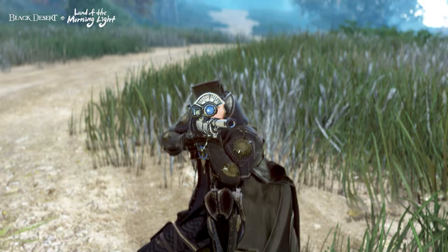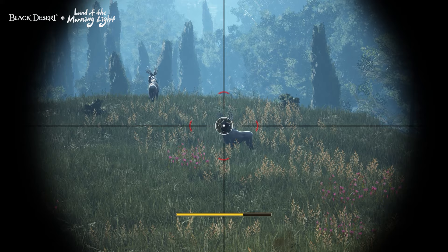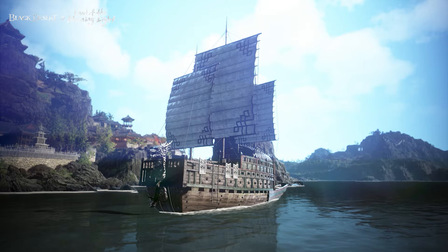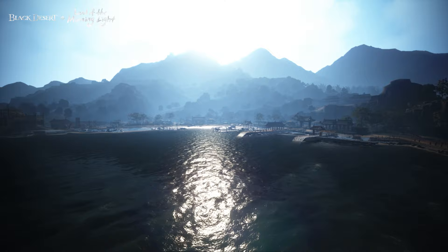Sniper Rifle Hunting also gets some love with The Land of the Morning Light, as the Marnie Sniper Rifle has been added. This sniper will allow you to pick off unsuspecting prey from a distance. The new Hit Register feature will allow you to see exactly where you land your shots. And for those looking for adventures on the high seas, a new mid-tier ship has been added called the Panoxon. While the initial stats are lower than that of the Carrick, the ship allows you to gain a large crew, granting you full flexibility to customize how your Panoxon will operate on the high seas.